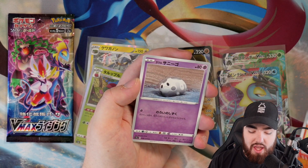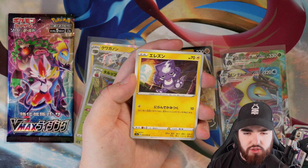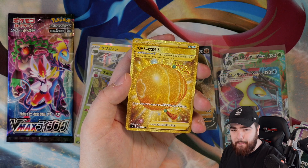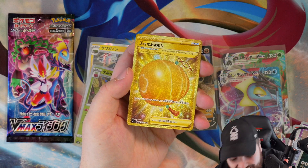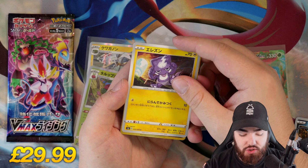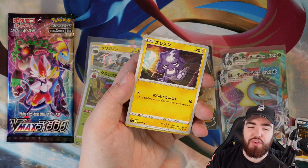We have an Arcanine, a Corsola, a Stunky, and a Toxel. And the next card — I saw something gold, and I thought... I prayed for the Frostmoth.